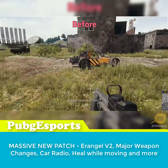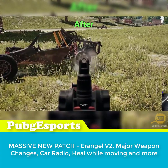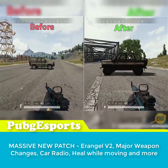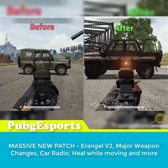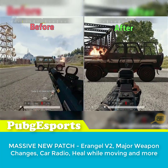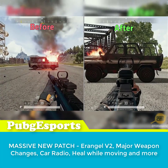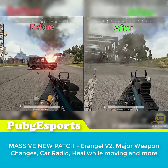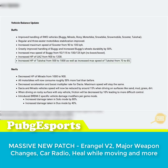Apart from the speed, the buggy's tires now require 4 bullets to pop instead of 3, and its handling has been greatly improved. The hit points of the UAZ have been greatly increased, requiring a whole 11 more bullets from an AKM to destroy. PUBG is also done trolling us with the Tuk Tuk, as they doubled its health and increased its max speed from 70 to 85 — still bad though.